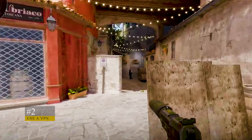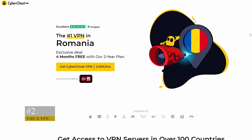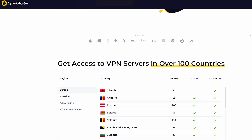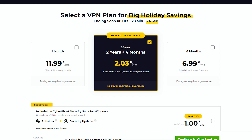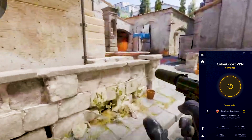A good VPN optimizes connection routes, minimizing packet loss and enhancing gameplay. CyberGhost is a top choice due to its speed and consistency. Buy a suitable subscription, select a server near your physical location, and launch CS2.